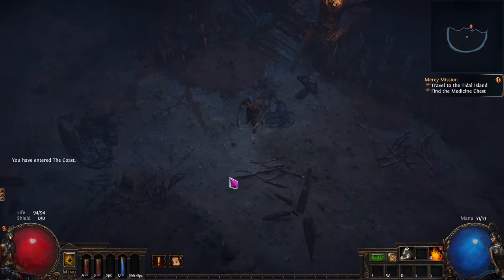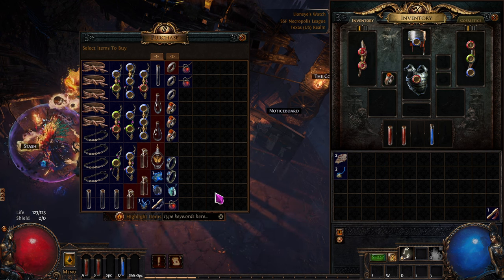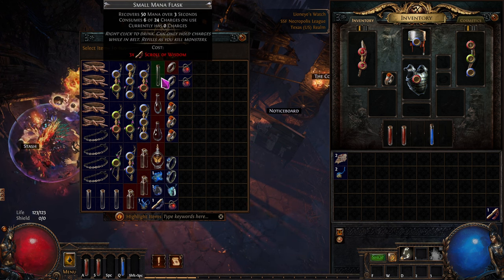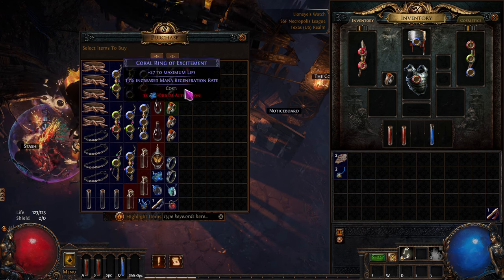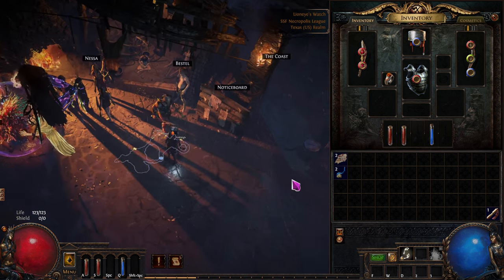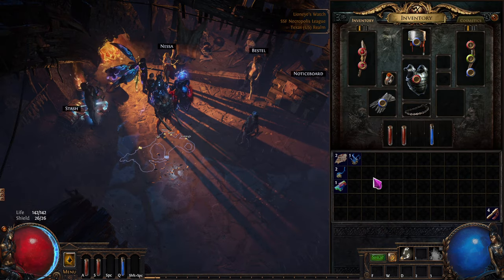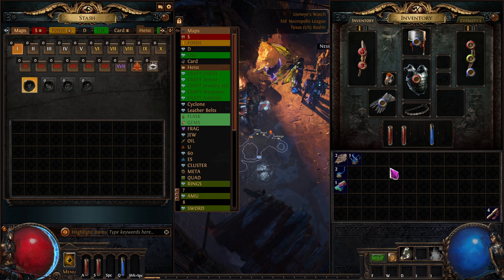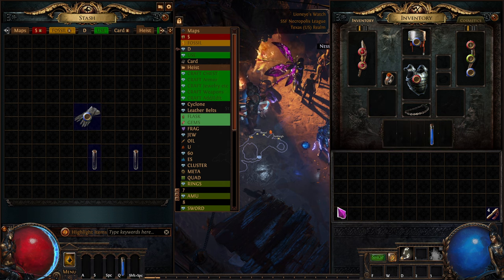I'm going to fight these guys here and do the things. I'm going to buy a couple of things for him as well - transfer that ring over to him. I would like another one of these probably. I don't know if we have to do the egg one - I think I might be able to skip that because I don't need ancestral call, the support one where it hits two extra people. So now we're back on our Cyclone Raider, which is going to be Molten Strike for now.